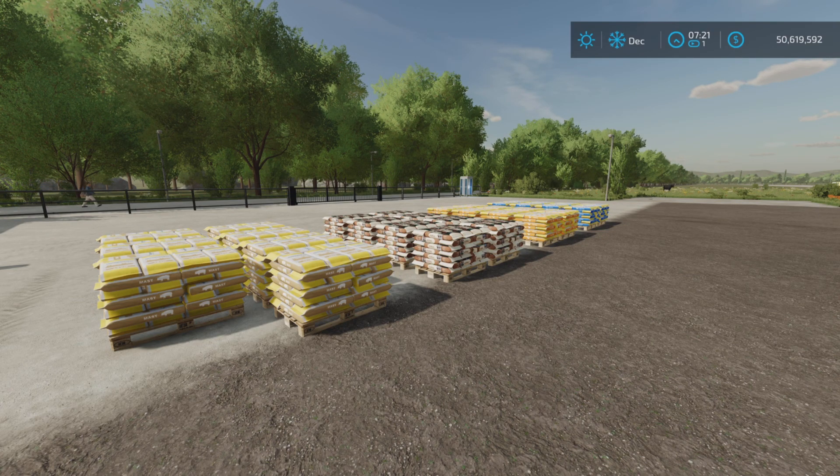There you have it - that's the Schaumann Animal Food update, changelog 1.1.00. Added option to buy up to eight pallets at once. Thanks to Z84 - thank you all for watching. I'm Loony Farm Guy and remember, it's only a game. Till next time, bye for now.